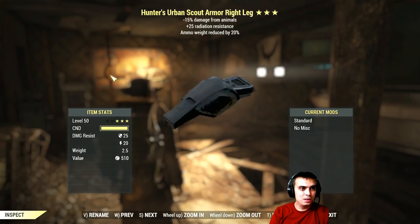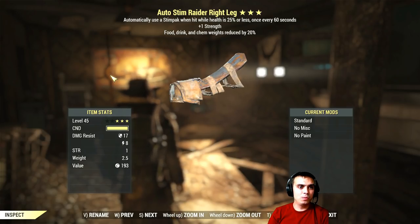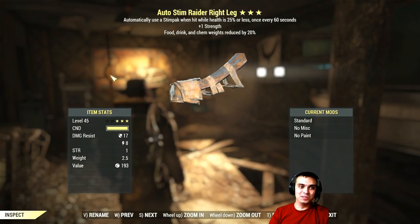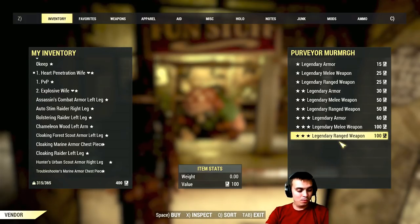What I wanted to ask you is: if you get the full set of auto stimpak — automatically uses a stimpak when health hits 25% or less — does that really increase your chance of using a stimpak all the time? I'm super curious if that's the glitch that causes the spam. Anyway, let's not waste time and go buy some weapons. I'm not happy at all about what I got armor-wise, just that one item.